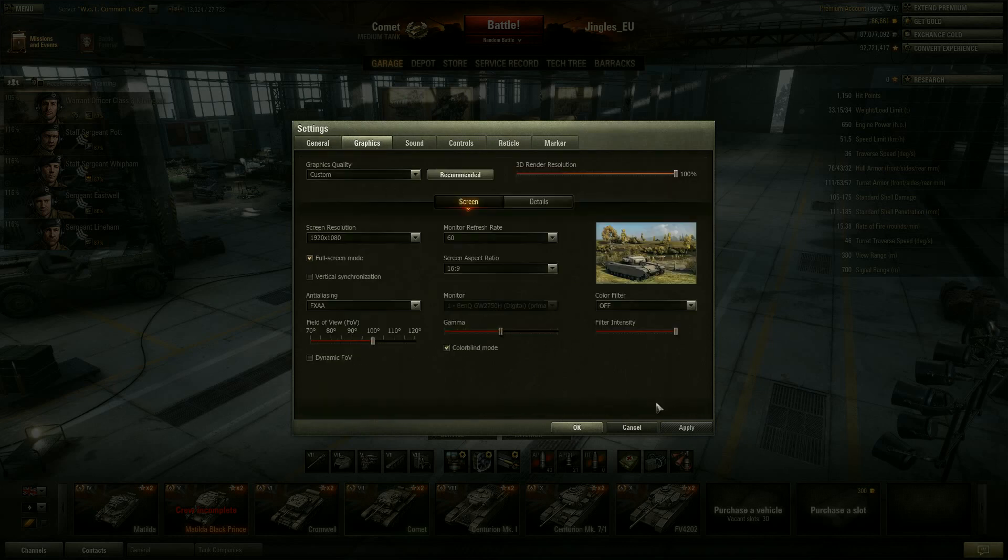There are also some changes you can make in your graphics settings - specifically here you can mess around with the field of view, or switch to dynamic field of view, which will give you the maximum view angle when the camera is as far away from the vehicle as possible, and a minimum viewing angle when you're zoomed into the vehicle.